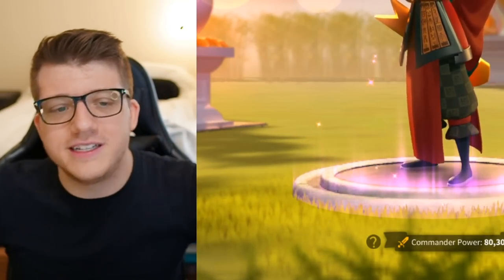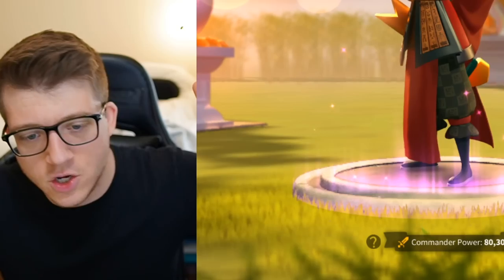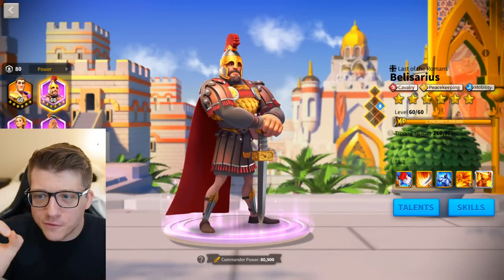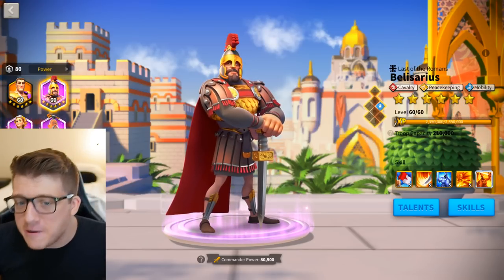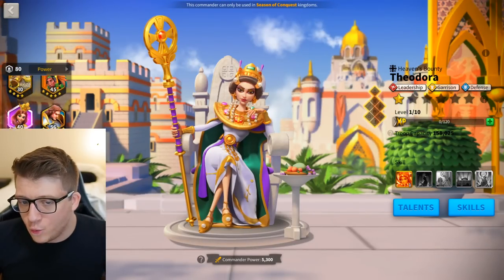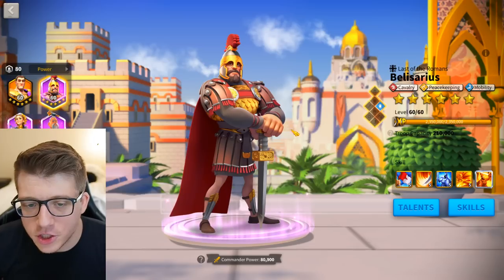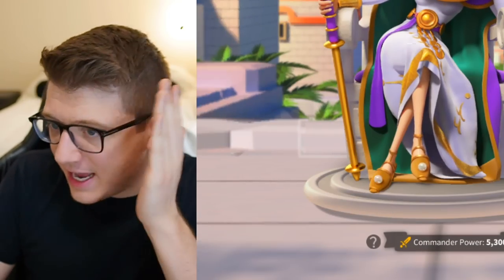This is artificial intelligence at its finest. The most powerful commander pairing in Rise of Kingdoms, according to artificial intelligence, is Theodora primary and Belisarius secondary. We have successfully harnessed the most powerful AI module in the world to conclude that Theodora primary with Belisarius secondary is the most powerful commander pairing in all of Rise of Kingdoms. New meta discovered on the Omniarch YouTube channel.